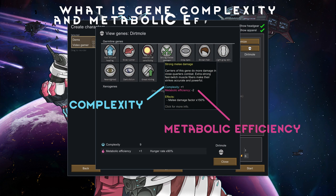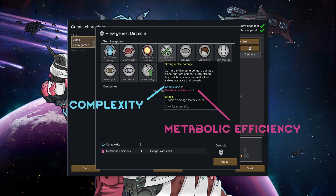What is Gene Complexity and Metabolic Efficiency? Gene complexity is a number assigned to each gene that represents how difficult it is to incorporate into your genome. Generally speaking, the more potent the gene is, the more complex it is. Complex genes are more difficult to assemble and implant — the more complex the gene, the longer it takes to regrow. Metabolic Efficiency, in simplest terms, is how hungry your colonist will be. Beneficial genes that make you stronger usually have a negative metabolic efficiency, meaning that if you have those genes, you will need to eat more.